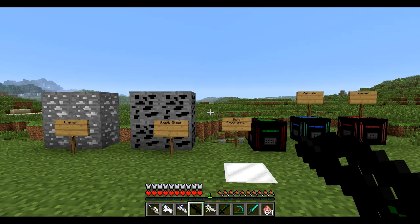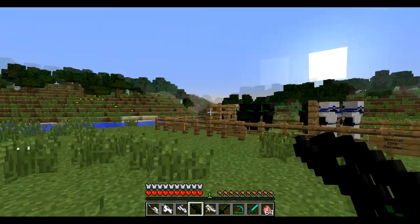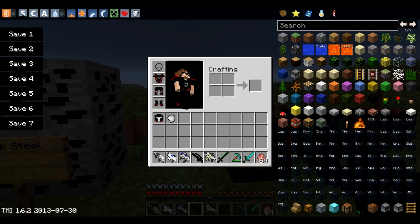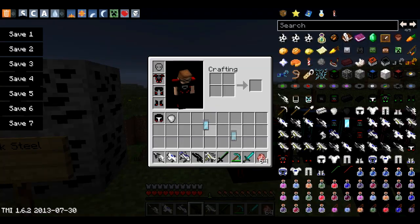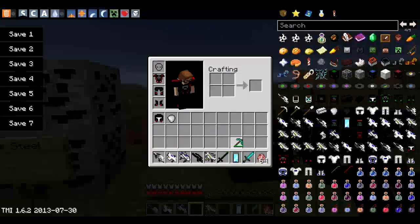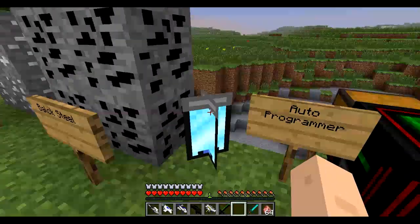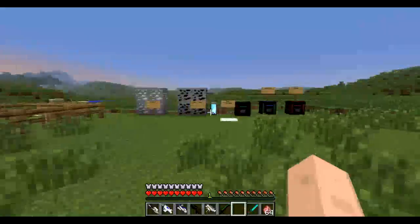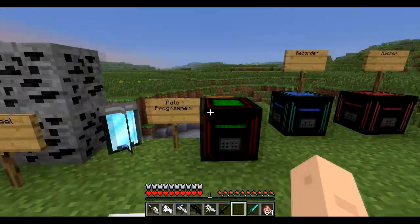The next part of the mod that's important to doing basically anything involves fuel tanks. I actually forgot to grab one so let me grab one of those. Fuel tanks are basically used for weapon creating or any kind of energy usage in this mod.